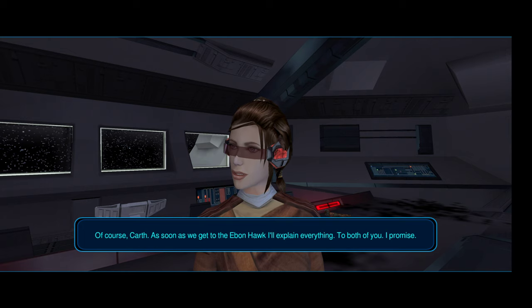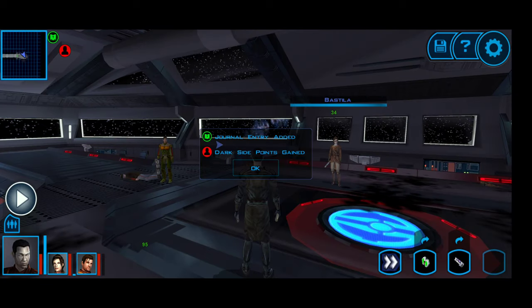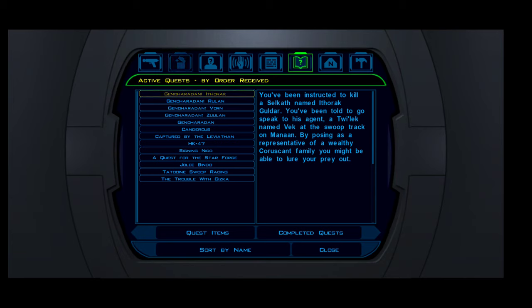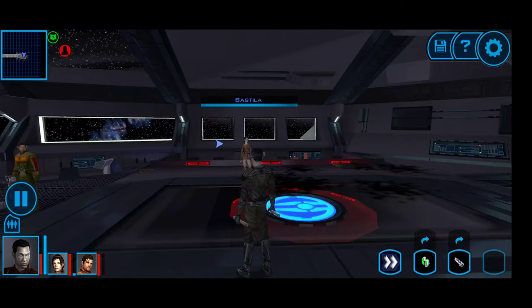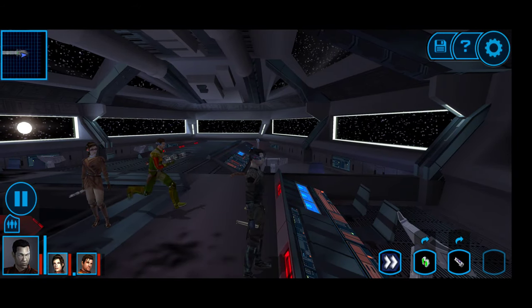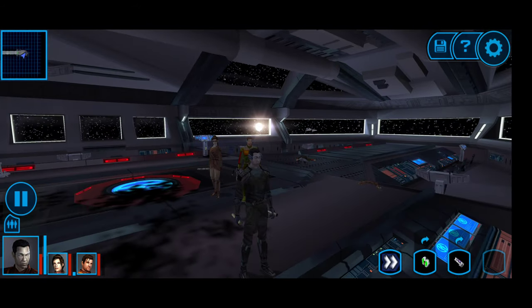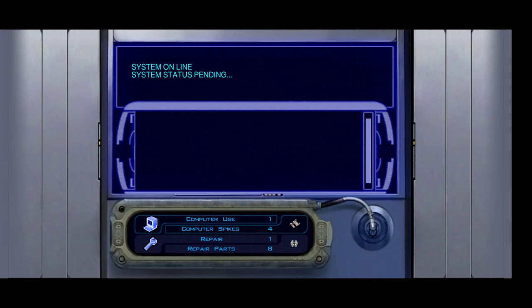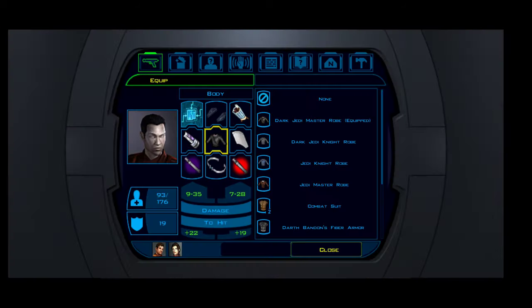It's going to be when we get on the Ebon Hawk and escape that we learn all about who Revan actually is. From here we're going to have to unlock the doors and open the docking bay door. We can't program a new destination, so now we have to get off.